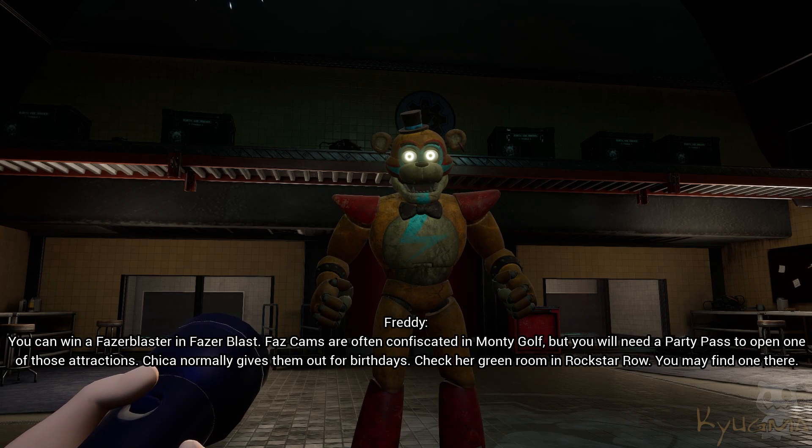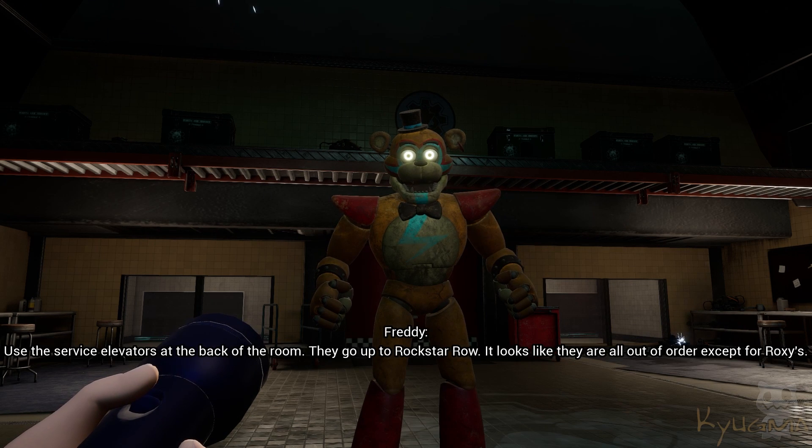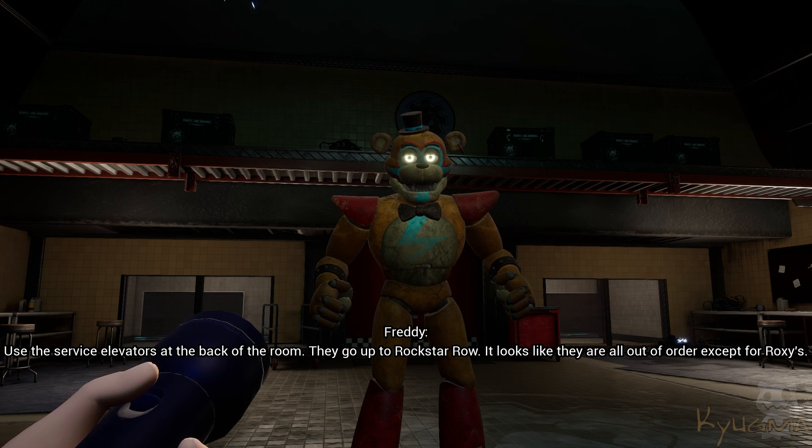But you will need a party pass to open one of those attractions. Chica normally gives them out for birthdays — check her green room in Rockstar Row. You may find one there. Use the service elevators at the back of the room; they go up to Rockstar Row. It looks like they are all out of order except for Roxy's.